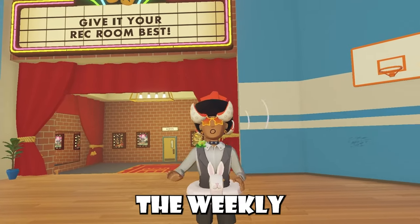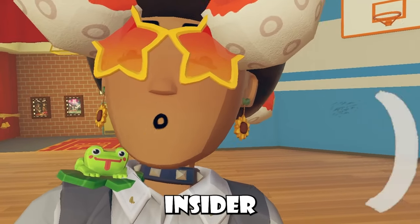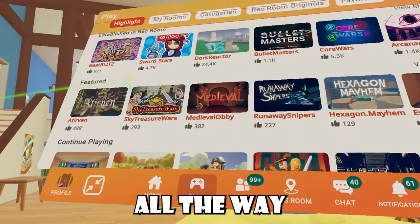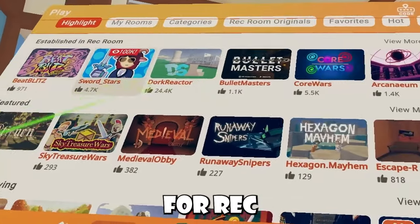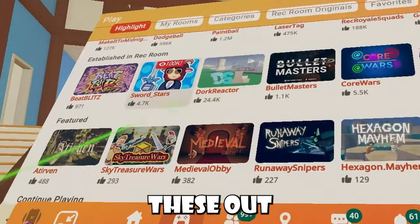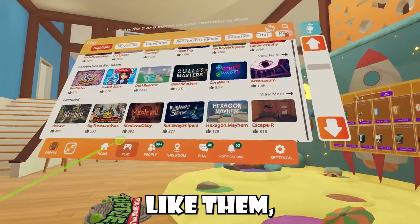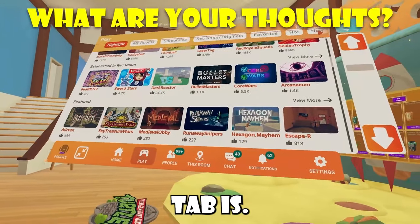Rekum should totally change this board too, by the way — I'm sick and tired of seeing the same message. I want to see it update weekly. Stepping aside from the weekly real quick, I actually have some UI news I want to talk about. If you guys look at the play menu inside your watch, you'll notice that there are two new carousels that have been pushed all the way up: established in Rekum and feature. These have been fairly successful for Rekum, so I'm glad people are checking these out and supporting these rooms. Let me know what your favorite room from those tabs is.